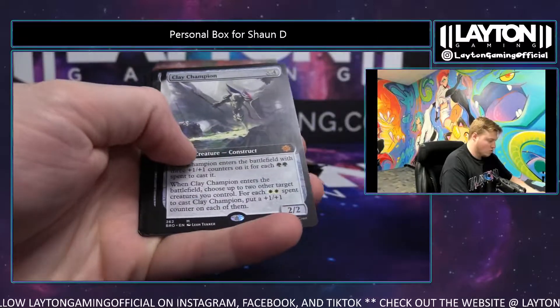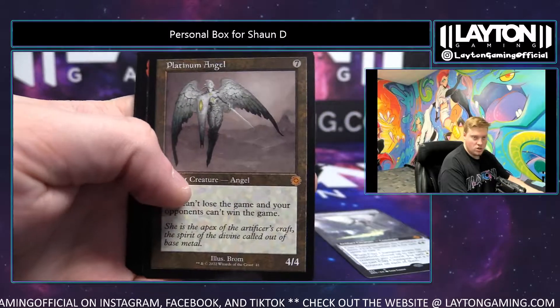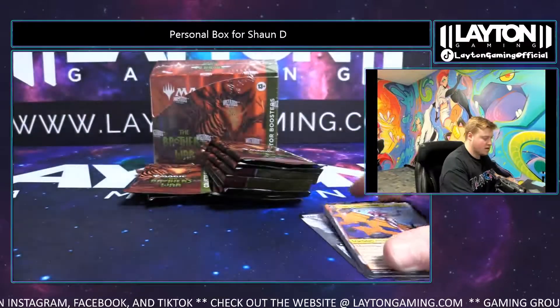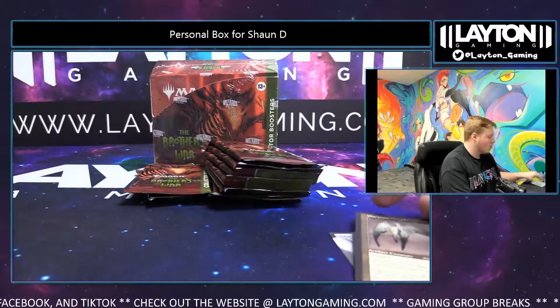Cage is welcome extended, Clay Champion, Platinum Angel — nice, Sean. And Howling Mine foil retro — very nice. Great Platinum Angel, Sean, congrats again on that one.